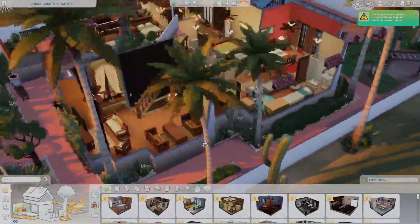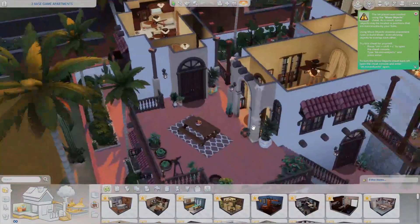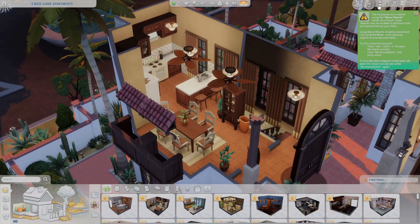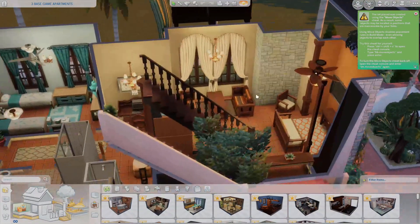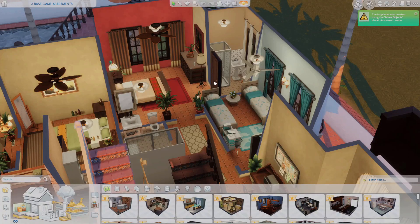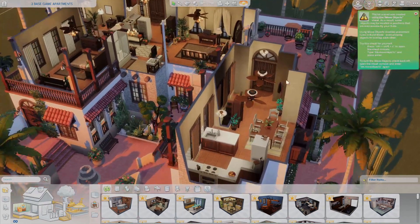It looks like you walk into this first one — a nice little living area with a little paint easel, a study area, a big kitchen, bathroom, and two bedrooms. So this is probably a bigger one. Then you walk over here to find the front door to this one — it's up here. You walk up into this apartment, there's a nice little kitchen and a stairway downstairs. You walk downstairs and it's got a little living area, a makeshift dining area, a kid's bedroom, a master bedroom with attached bathroom, and another bathroom.